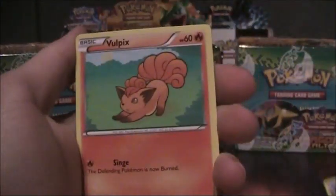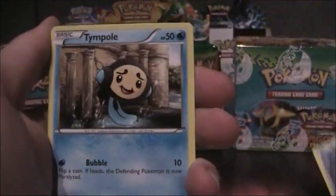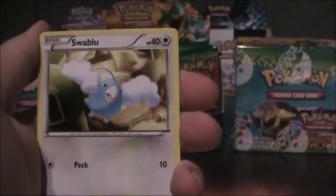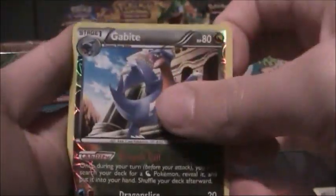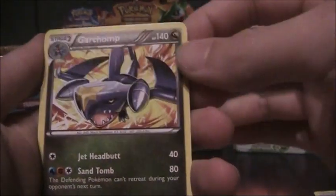Nosepass, Volpex, Aran, Temple, Swablu, Maractus, Tubestrapper, Flappy and Gabite Reverse. And a Gardevoir Jump.